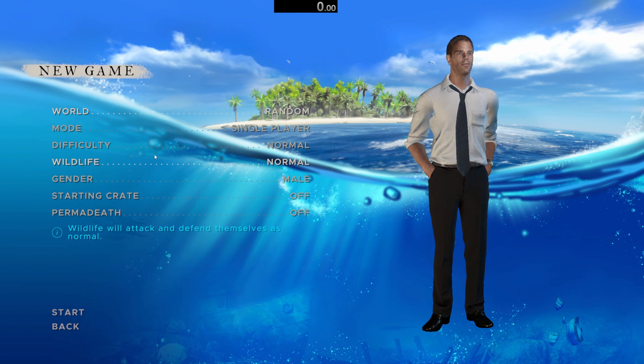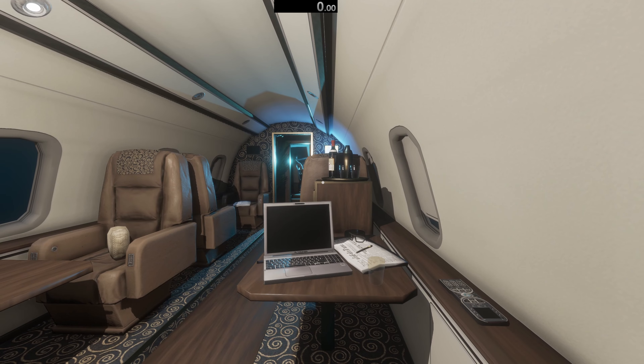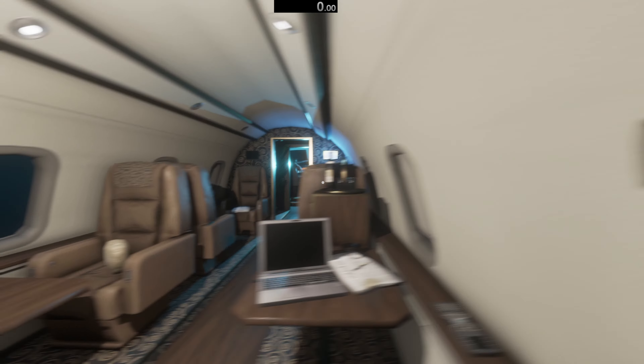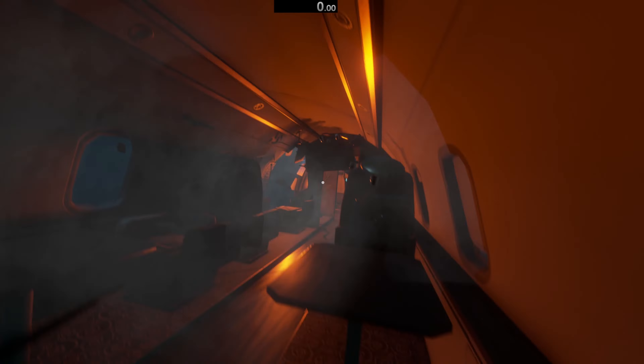Hi guys, Kevlar here. Today we're back in Stranded Deep and we're going to do a speed run — a god mode speed run. So random world, but I can use god mode so I can fly and I can spawn items in. I'm not going to be submitting this as an official speed run, it's just for a laugh because I'm using god mode. Just want to see how quick I can do it. I'll start the timer as soon as we see the day one screen as normal.